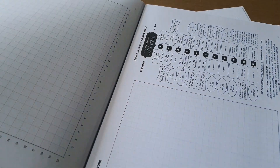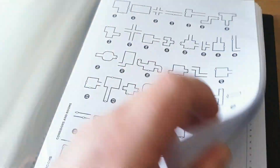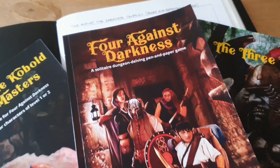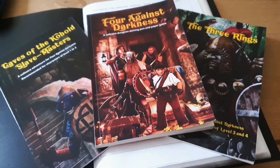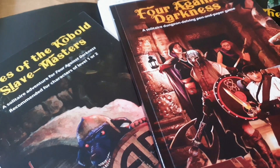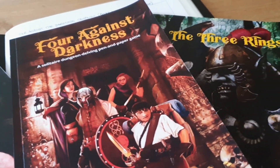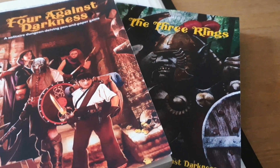For this I'm just using this A4 display folder. I have all my blank player resources at the back of the folder ready to go, and at the front is going to be firstly a list of the four Against the Darkness books and expansions that we're going to be using. I have the main core book and a couple of other expansions — let me know in the comments below which expansion books you recommend or your favorite, and if there's a specific one you'd like me to play through.